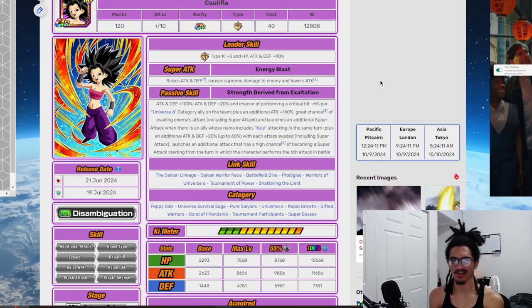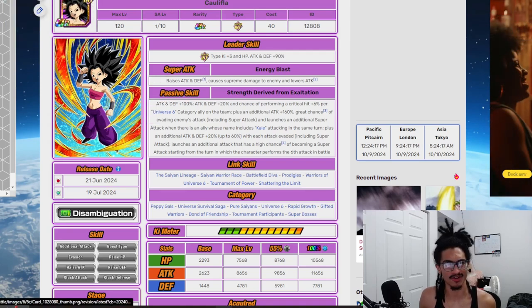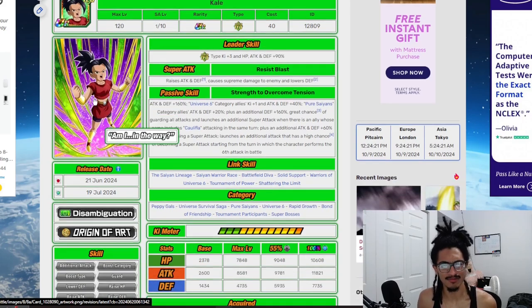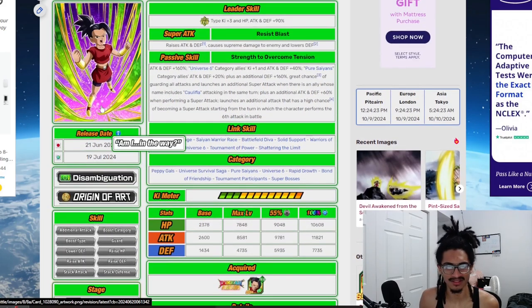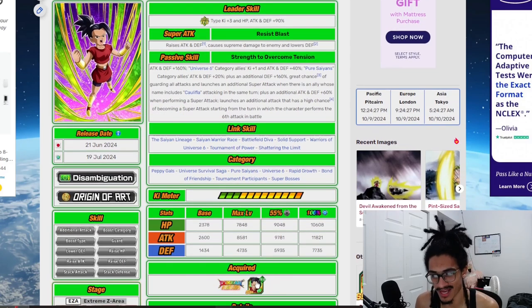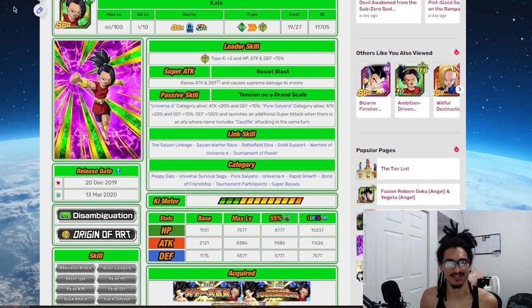I realize I haven't done unit reviews on the two gals — that being the Caulifla World Tournament Reward card, as well as the Kale World Tournament Reward card. Should I talk about what they look like in their SSR? You know what, sure. I usually do that for cards like this.